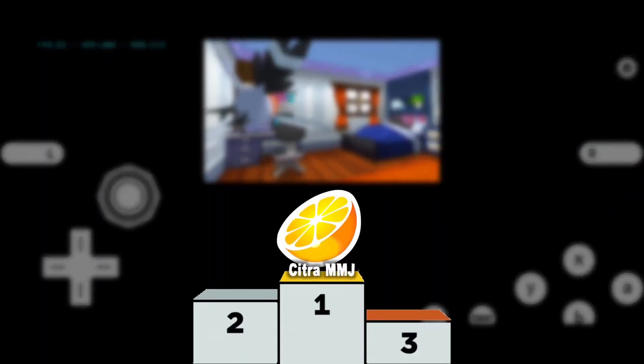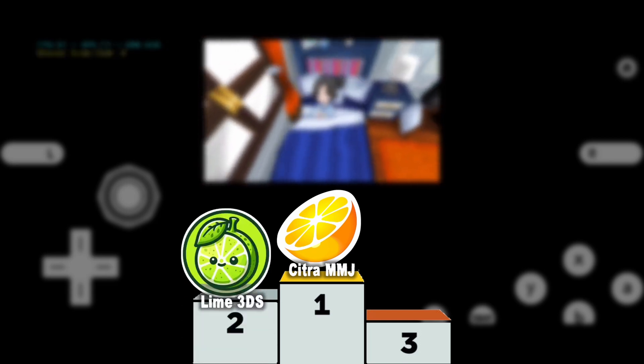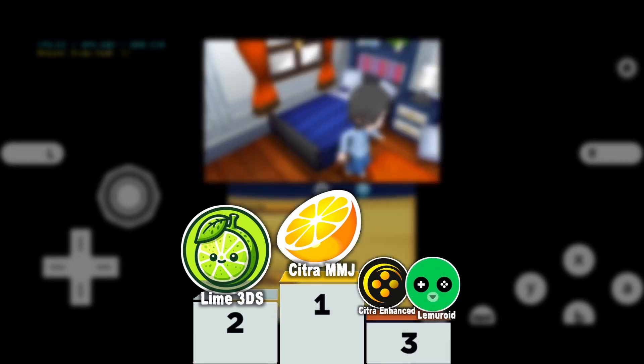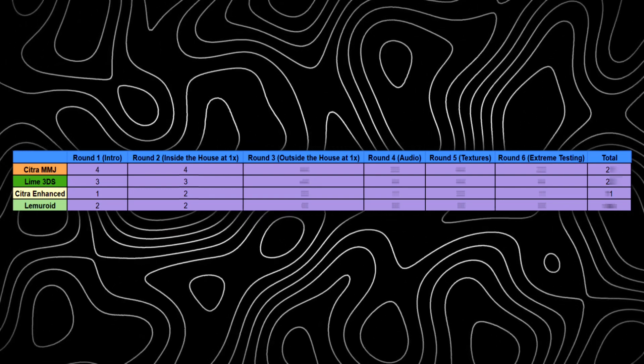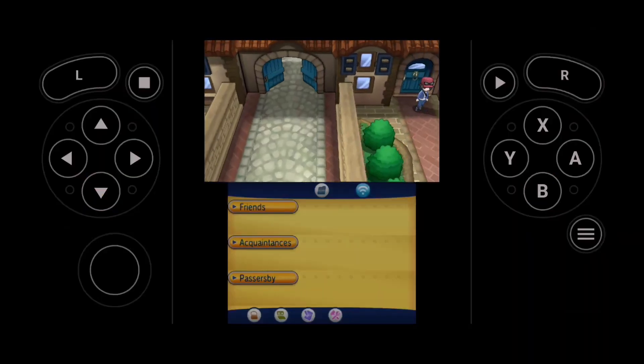Inside the house at 1x, MMG takes the win with the best FPS and speed. Followed by Lime 3DS which was a little behind MMG, while both Citra Enhanced and Lemuroid were about the same. So MMG gets 4 points, Lime gets 3, and Citra Enhanced and Lemuroid both get 2 points. I must say Lemuroid is surprising me with this one. Since Lemuroid is doing so well, let's see how it does when we test it outside — I'm sure it's gonna be great.